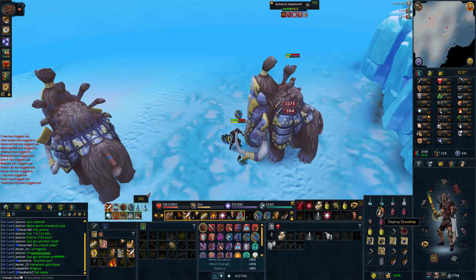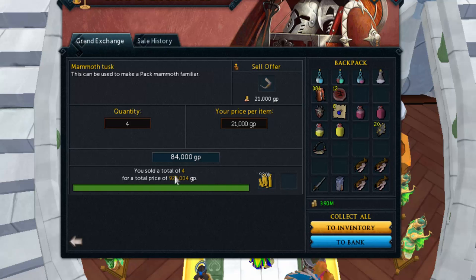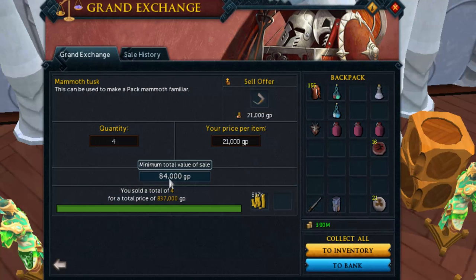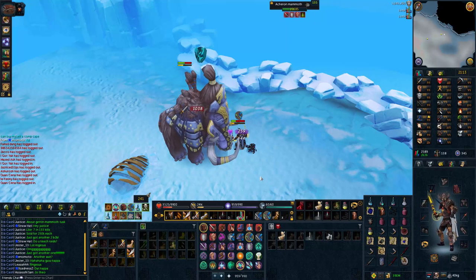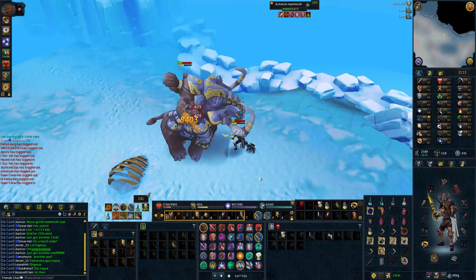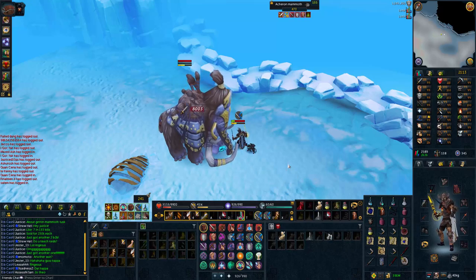I managed to get a lot of mammoth tusks — most of these off-stream, including three back-to-back which was ridiculous. They're selling for 230k right now and I've made around 2.6 million purely off mammoth tusks today within only about 200 kills, which is pretty good. Anyone who tuned into my stream early on would have noticed I was kiting the mammoths — a method which was shortly hot-fixed — and I'll cover that in another video. Thank you for watching my Acheron Mammoths guide, subscribe for future videos and I'll see you in the next one.